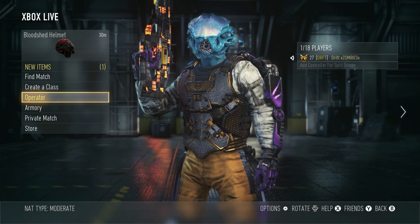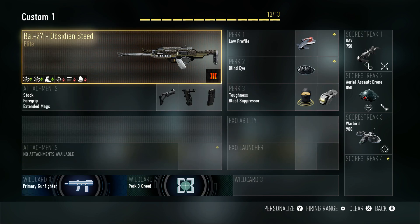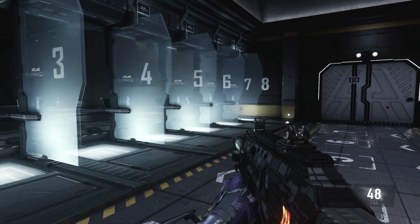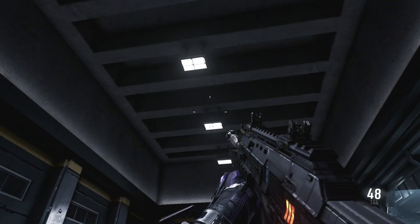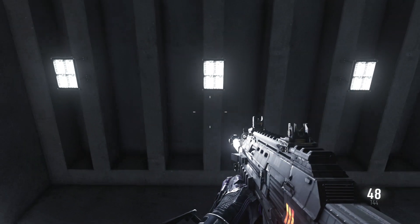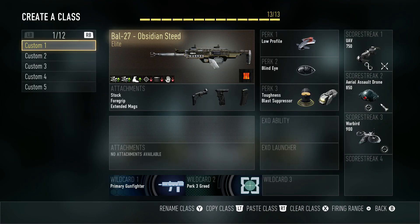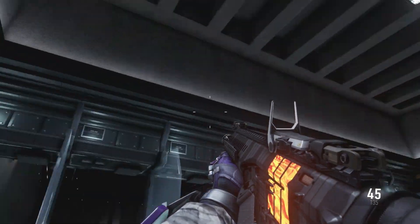You also get three reticles and the camo. The camo is just the Black Ops 3 logo stamped all over your gun — sometimes black, sometimes gray. Part of the gun is animated in orange. I think I might have spotted a Treyarch logo in one of them.